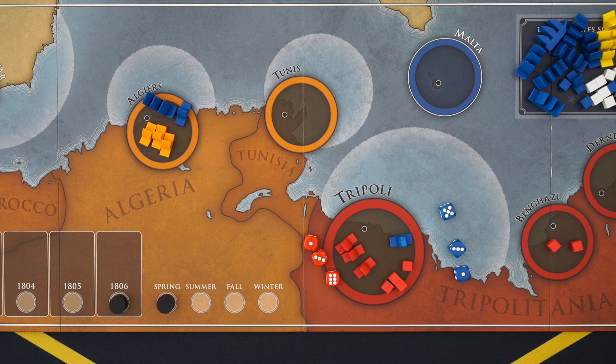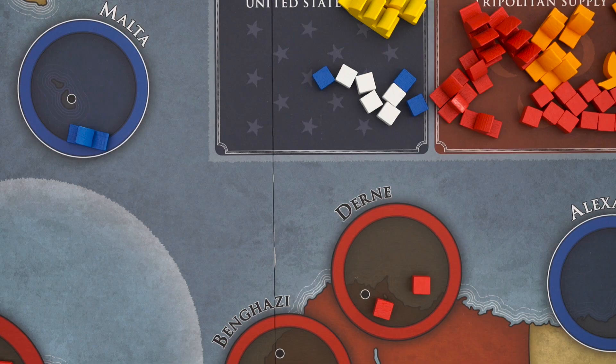So that's one kind of combat, and most of the others will follow a similar template with just a few tweaks. Let's say you bring an American fleet to a harbor with infantry but no ships — this leads to naval bombardment. As before, you can bring in gunboats from Malta, but neither side plays battle cards. The US player simply rolls an attack against the infantry as normal, removing a soldier for each hit, and then goes back to Malta.